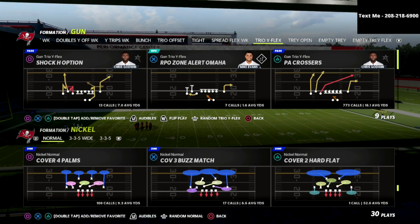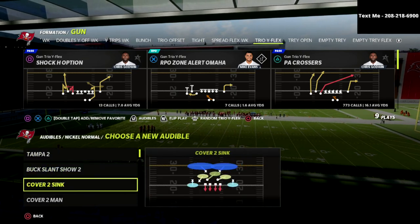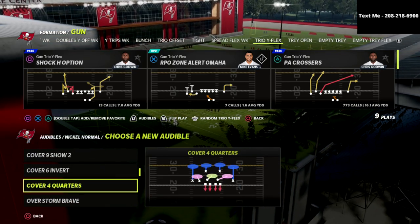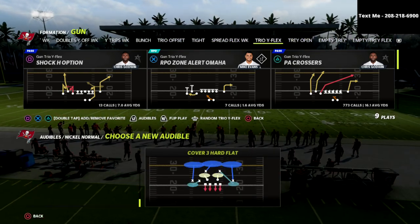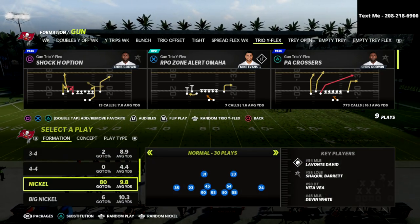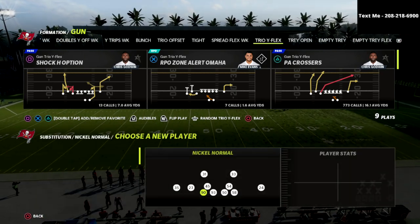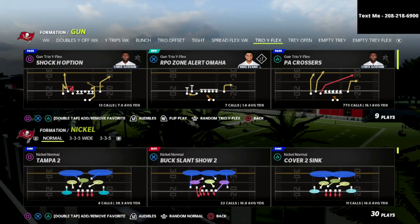For the most part this is going to do a pretty good job dealing with pretty much any match coverage — you're going to have a check-down option as well. If they're not in cover four palms, let's say they're in cover six or cover four quarters or one of the other meta defenses, you're going to have answers and options against any coverage. But the beauty of this is it's going to absolutely obliterate cover four palms.